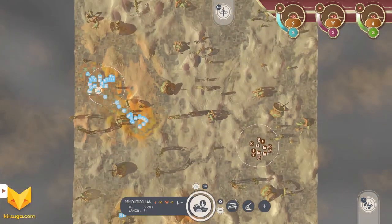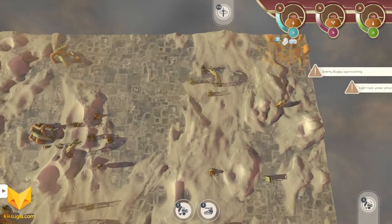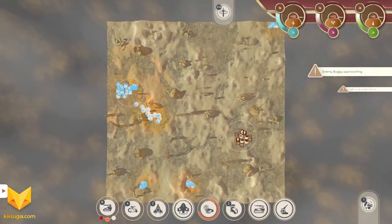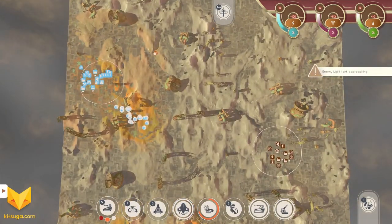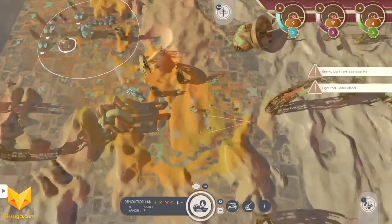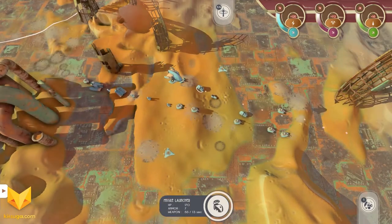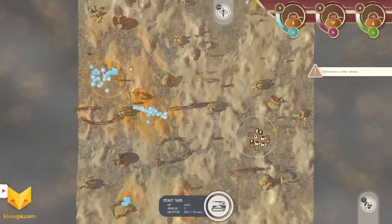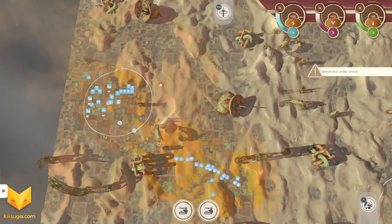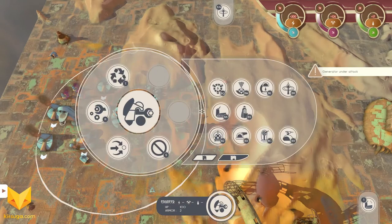We've got our gas extractor down — let's just go straight across. This is probably more than enough to take out the enemy's base, so let's A-move over there. We've got a few aircraft, a few more advanced units, a few light units, advanced artillery, missile launchers, and heavy tanks. Generator is under attack — I'll send two heavy tanks over to stop it. I thought I sent those engineers over here to build a turret — I don't know.